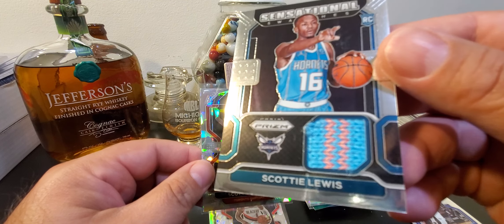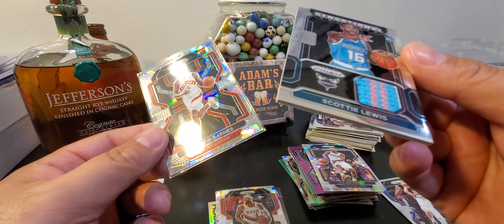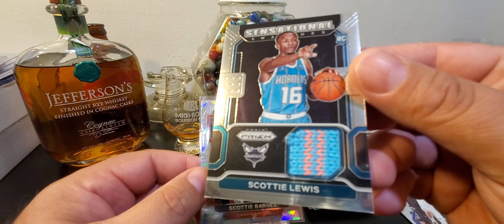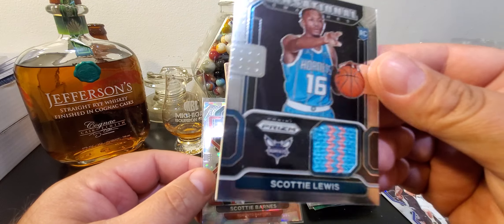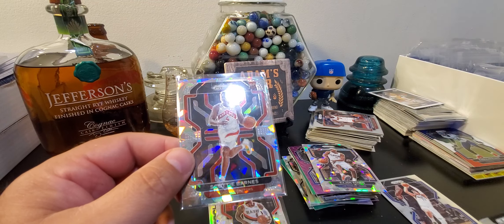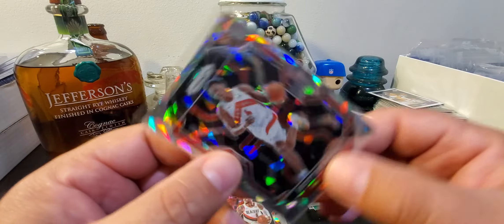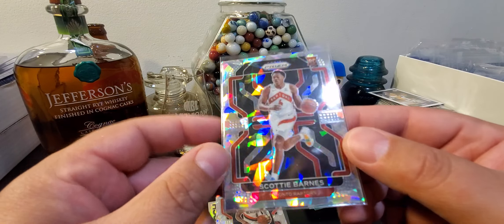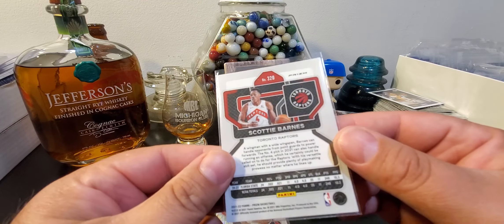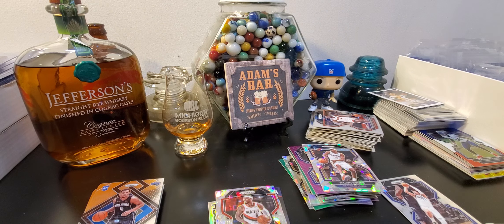We did pull the Sensational Swatches — that's definitely a sweater though. Like the Christmas Hoops and Donruss blasters where you get the sweaters — it's a cool card. Hopefully Scotty Lewis turns into a baller. There's your Scotty Barnes — nice card, off-center left to right, but overall looks pretty clean on the corners. Biggest card of the bunch.